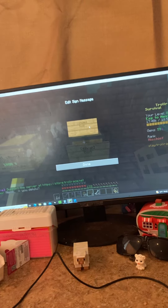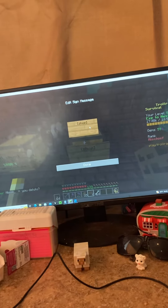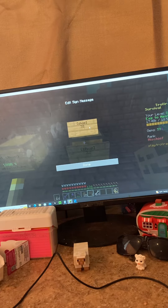On the second line, you don't want to type in the item — just the number amount you want to sell. So for example, if you want to sell 32 bones, type in 32. Then go to the third line and set the price.